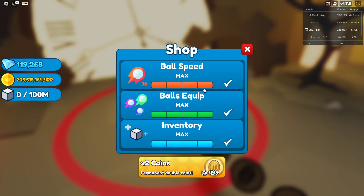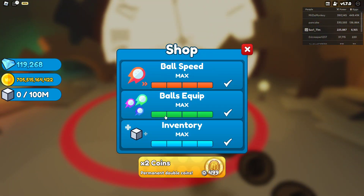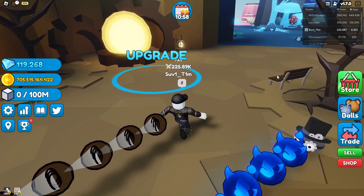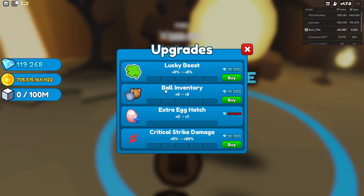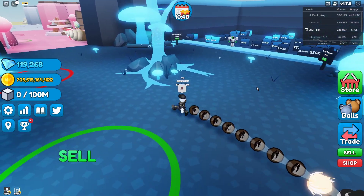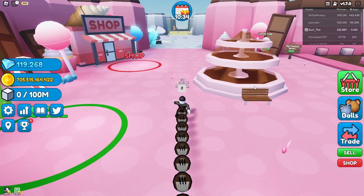We also have new upgrades: one ball speed, one pulse equip, and two inventory slots — but not four of each, which is weird. I can only upgrade one ball equipment, one ball speed, and two inventory slots. I've also gotten the lucky boost ball inventory extra arch upgrade, which costs three million — very expensive but very worth it — plus critical strike damage. I really like this update overall.